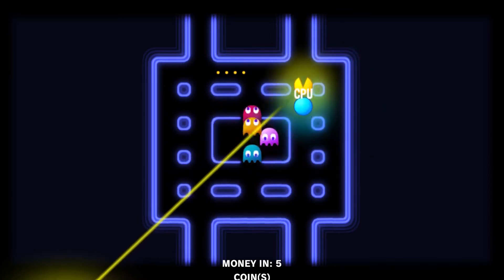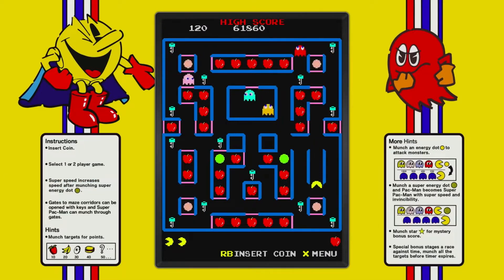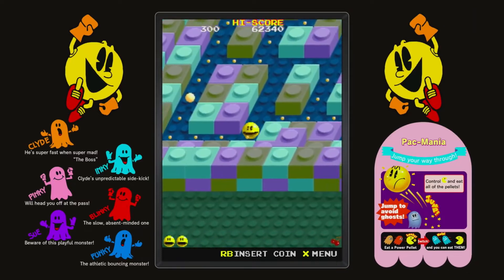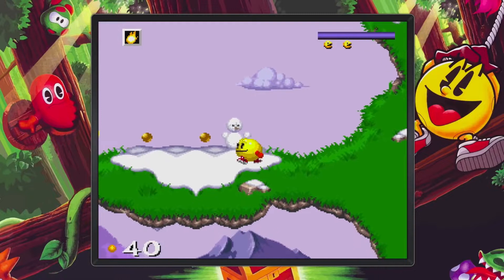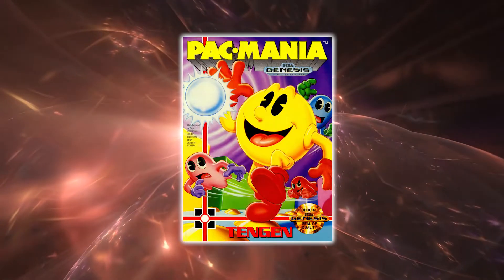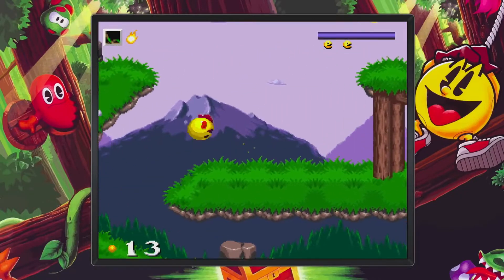We've already mentioned the inclusion of Pac-N-Roll Remix and Pac-Motos, which were never released outside the Wii compilation. Besides this, it also features a console port of Pac-Man 256. The Pac-Man Museum Plus has 14 plus games in total. Most of the titles have been taken from the original version, but there's also the introduction of several new fantastic games. These include the standard Pac-Man, Pac-Man Championship Edition, Pac-Man Battle Royale, Pac-N-Pal, Pac-Land, Super Pac-Man, Pac-Mania, Pac-Attack, Pac-Man Arrangement, and Pac-In-Time. The newer additions include Pac-Motos, Pac-N-Roll Remix, and Pac-Man 256.